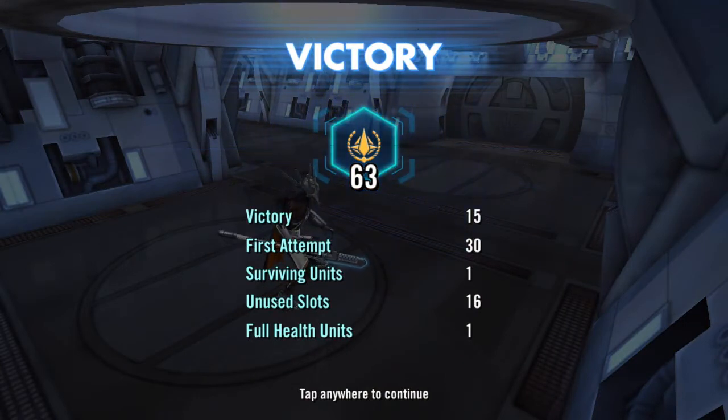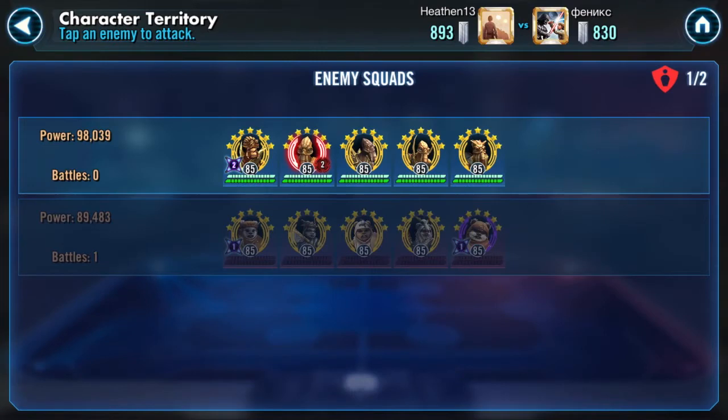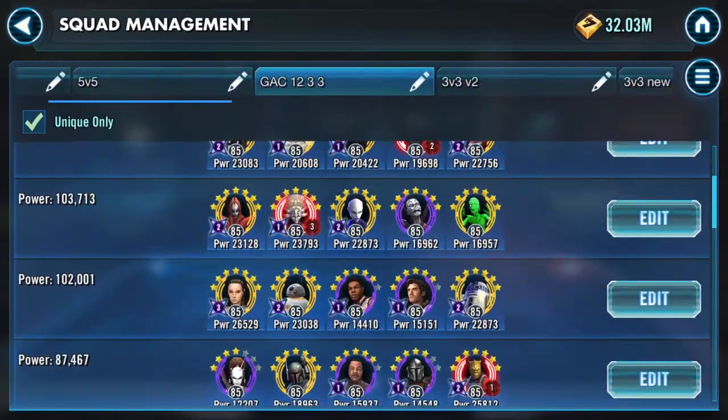A couple things I noticed halfway through the battle: my auto was set to basic only for some reason, so it took way longer than it should have. Also I noticed he didn't have Logray in there at all — he had Teebo instead, which meant more stealth going out but also no way of getting Daze. A trade-off I guess. Next we have the Geos and for that I will take my Treya squad.